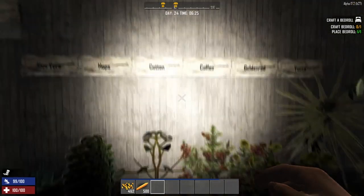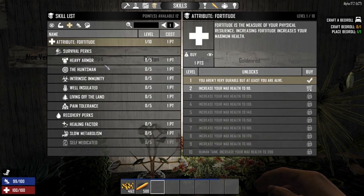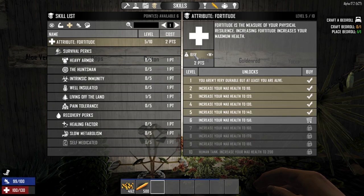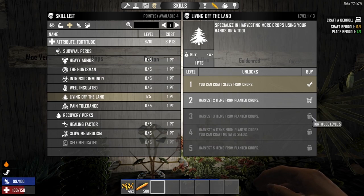They've drastically changed yield through the perk system, which had a huge overhaul. We're going to jump into what matters most - 'Living Off the Land.' You can craft seeds from crops, which means if you bought that perk you could take your four corn and make a seed out of that. That's super important especially if you're trying to start a farm to support yourself. I'm going to put a couple more points into Fortitude because I need those for my perks, then go back to Living Off the Land to buy the next tier.